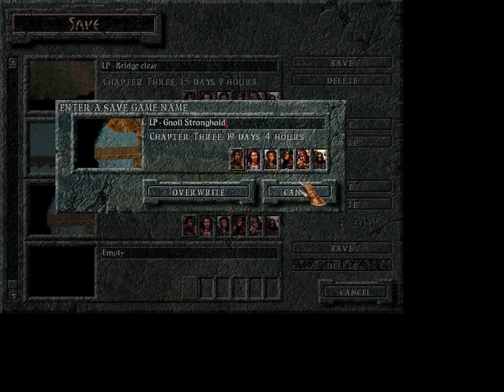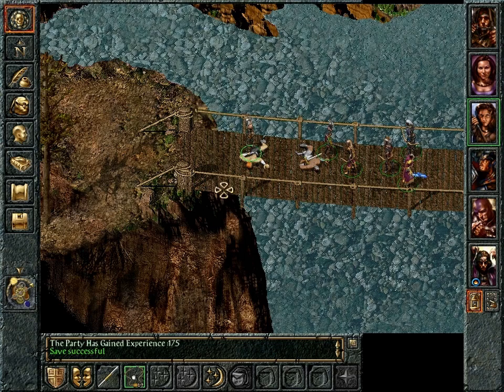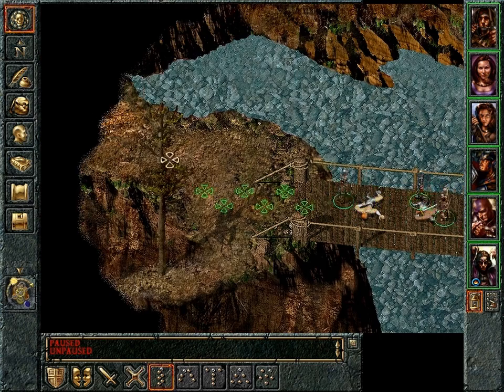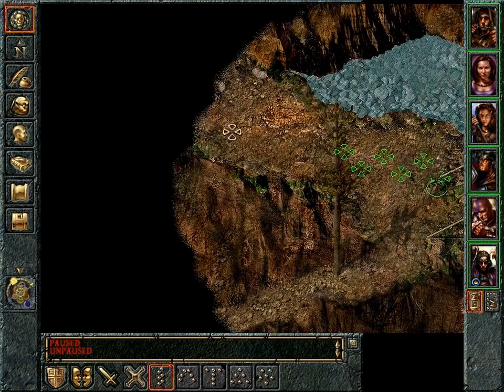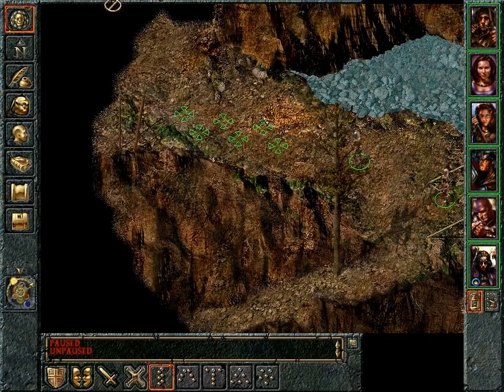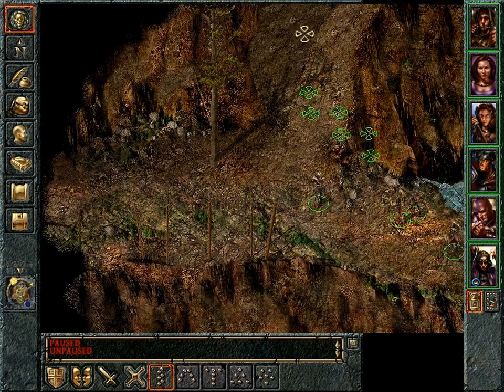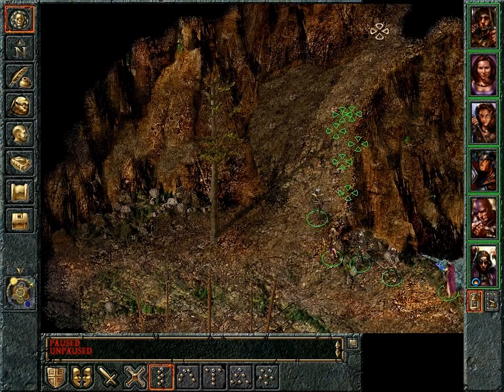Alright, let's save it here. Okay, so that's a good start — they were a lot easier than I expected, actually. So that's good. We don't want to take the path south, we want to go west, because we're here to rescue Minsk's friend, Dynaheir.